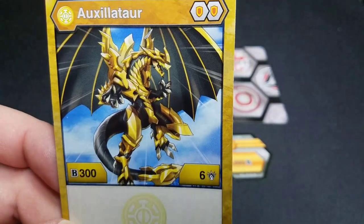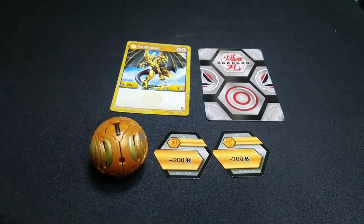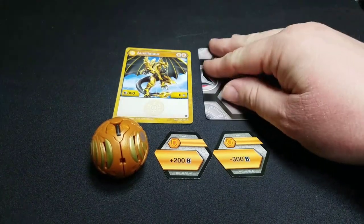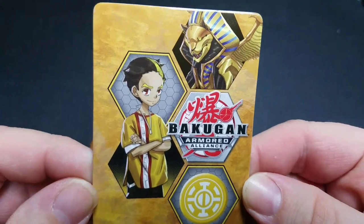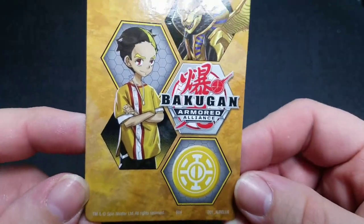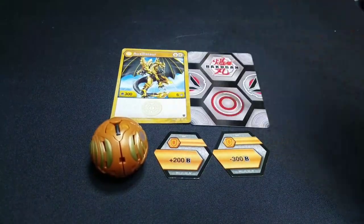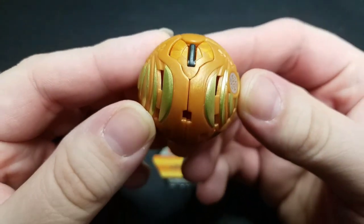He comes with a plus 200 B and minus 200 B core. Let's go ahead and look at the gate trainer — there's a nice picture of Ajit with Pharaoh up there, looks really nice. I love these gate trainer cards; I think they're really nice looking.